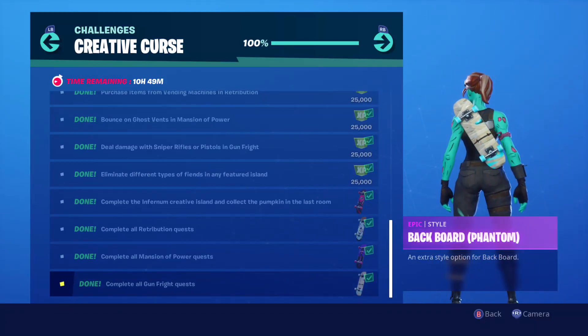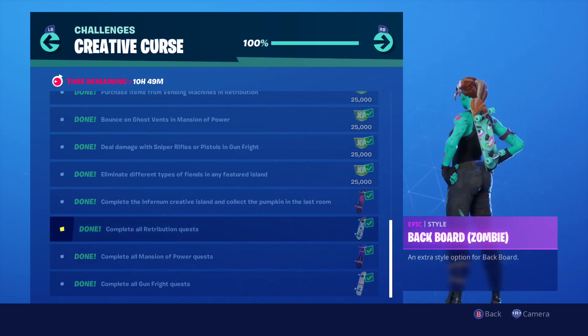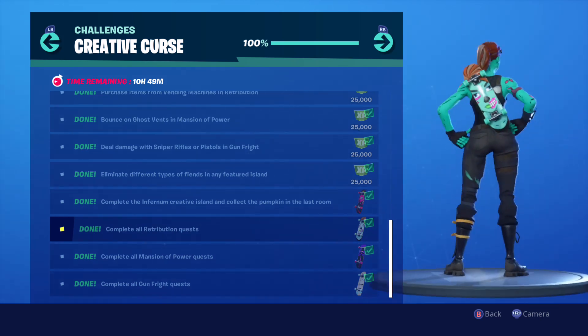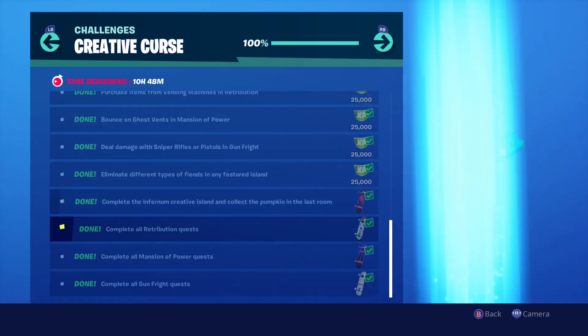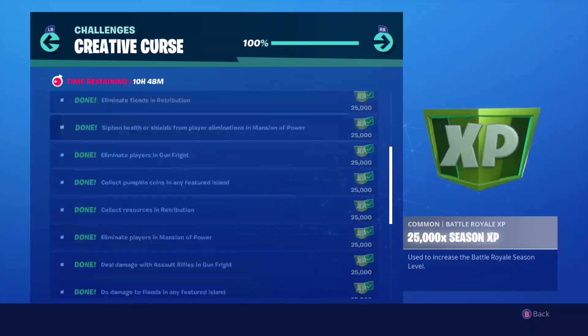The first one was Phantom - complete all three Gun Fright missions. Second one was Mastermind - complete all Mansion of Power missions. Third one was Zombie, which is the one that goes with the Ghoul Trooper - complete all three Retribution challenges. And then this one was Complete the Inferno Creative Island and collect the Pumpkin in the last room, which was kind of challenging. Then you unlock the Notched one and a bunch of XP.